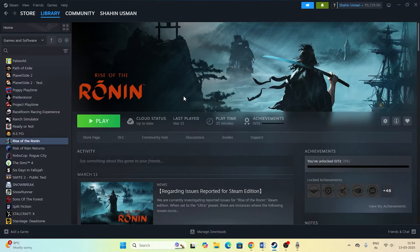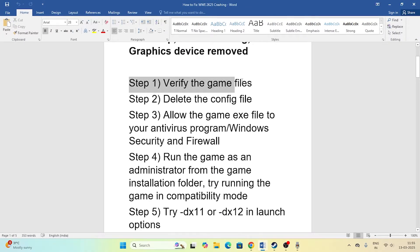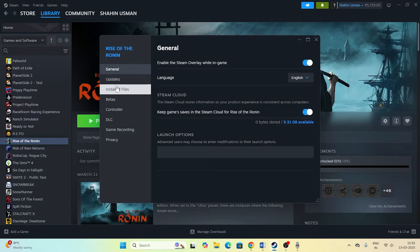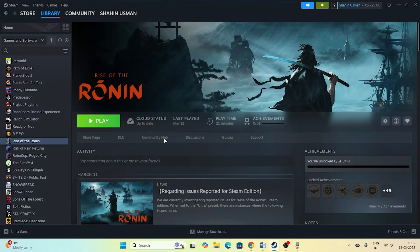The first step is whenever you're going through this particular issue, you have to always start with verifying the integrity of game files. To do this, right-click the game, go to Properties, go to Installed Files, and click the option called Verify Integrity of Game Files. The game is around 115 GB so it will take a lot of time. This will cross-check every single file of the game and fix any corrupted or missing files.